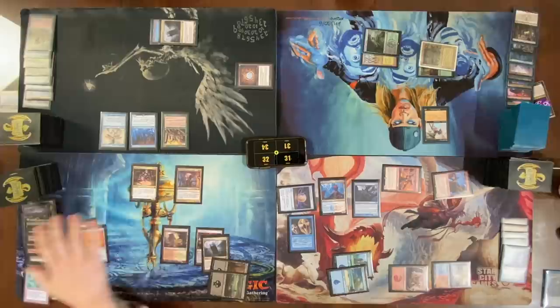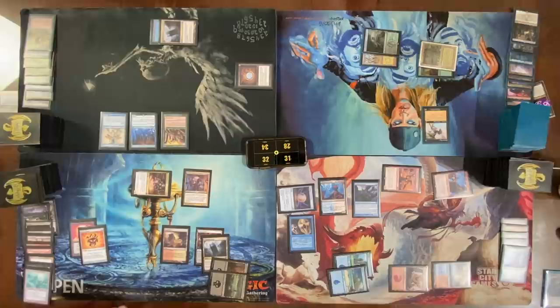Cast a Chromatic Sphere, sacrifice it for a black mana and draw a card. Go to combat — discard a Lake of the Dead to Azra Oddsmaker and come at Nate with the 3/3. Draw two. The unfortunate part about playing Grenzo — it's a cool deck, but the downside is you have to play with a whole bunch of bad cards.